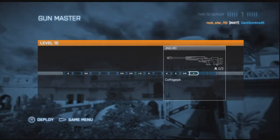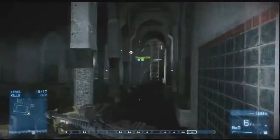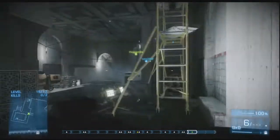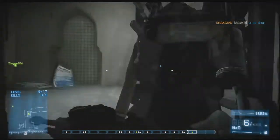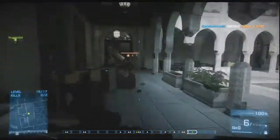When you use the sniper rifle, you can hip fire, but be prepared to only do it at very close range. Like many other sniper rifles, it works at close range when you hip fire.